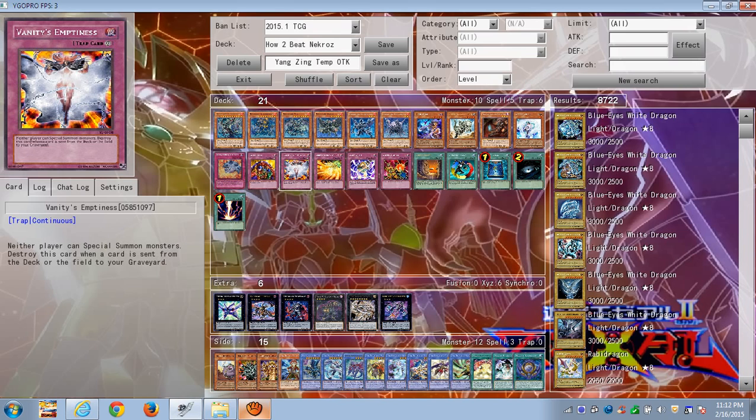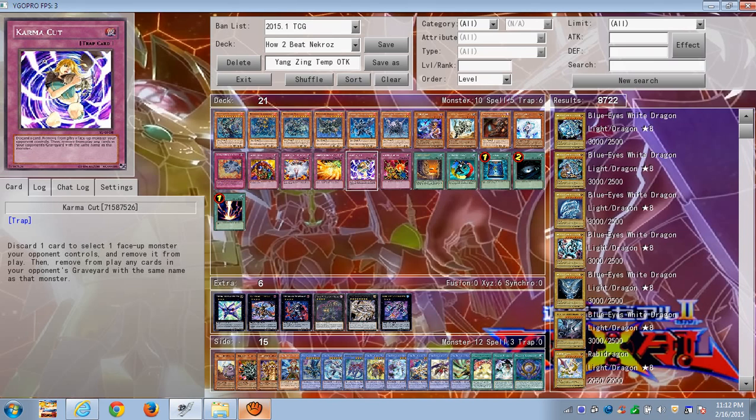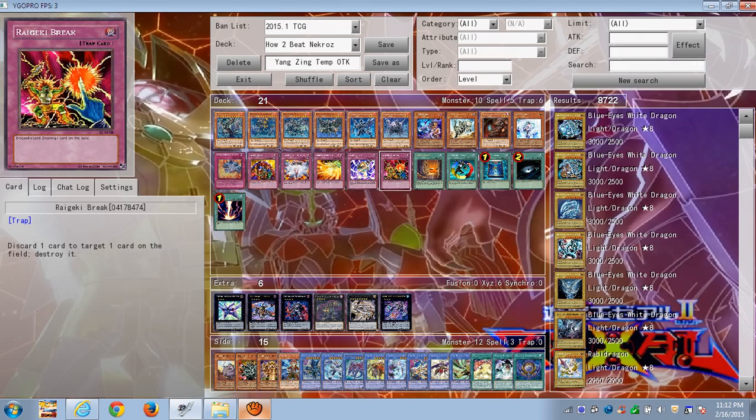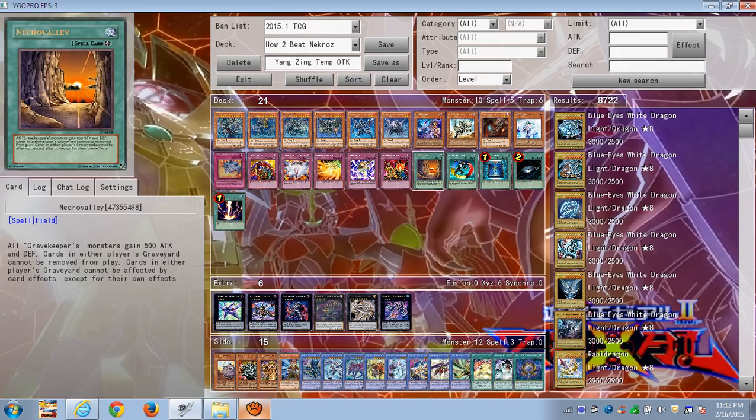Solemn Warning will prevent them from summoning. Wing Blast is good for defending yourself and preventing ritual monsters from staying on the field — you can Wing Blast one of their ritual monsters back on top of the deck to slow them down from making their best plays. Karma Cut will banish multiple copies: if they have a Gungnir in the graveyard that they pitched earlier and then summon another Gungnir, you can Karma Cut it and get rid of the other one in the grave. Regular Raigeki breaks are generic enough to get rid of anything, especially Clausolas.